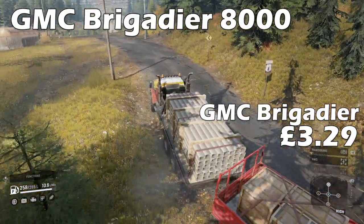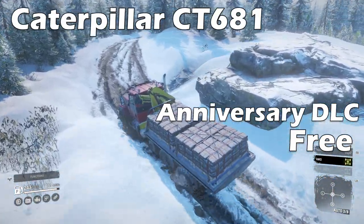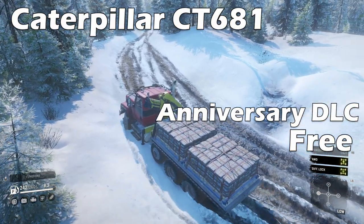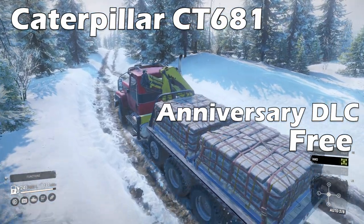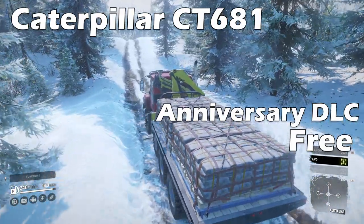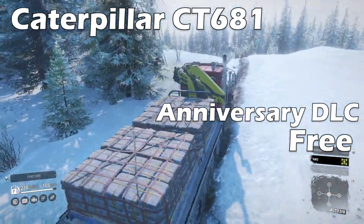Its power is decent and it holds a trailer well, but it doesn't really stand out. Would I buy this truck if starting again? No. With the announcement of year 2 content, the Anniversary DLC firstly brought the Caterpillar CT681. This truck is near enough a carbon copy of the base game CAT CT680 in its abilities and its downsides, plus more. All-wheel drive and diff lock are on a toggle for this heavy duty truck.